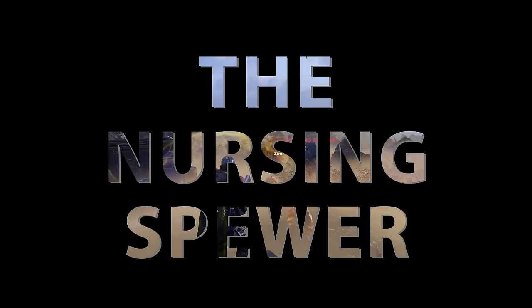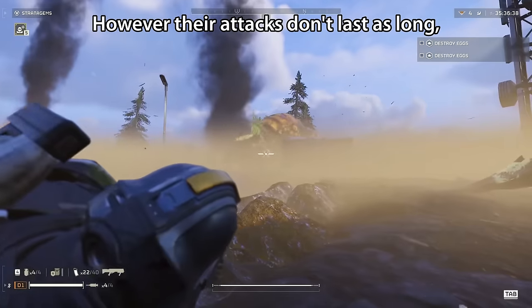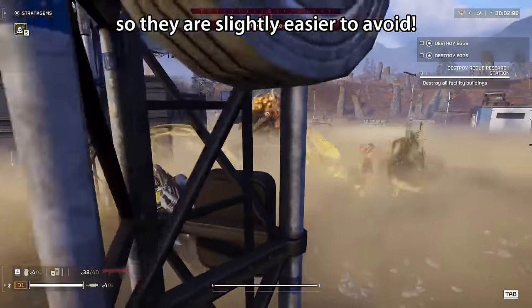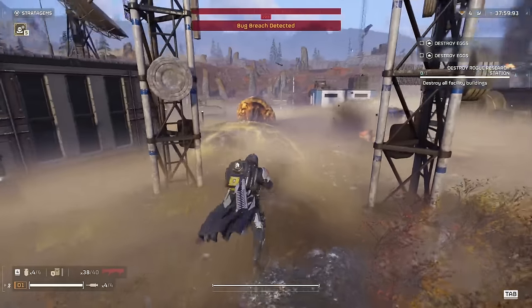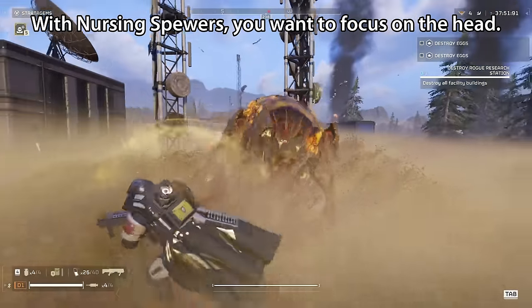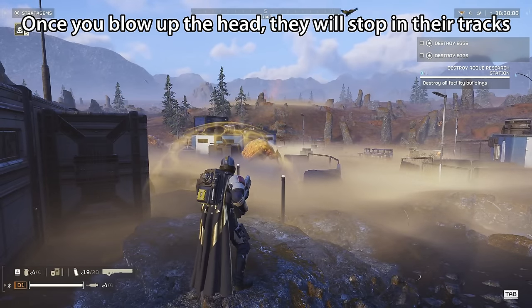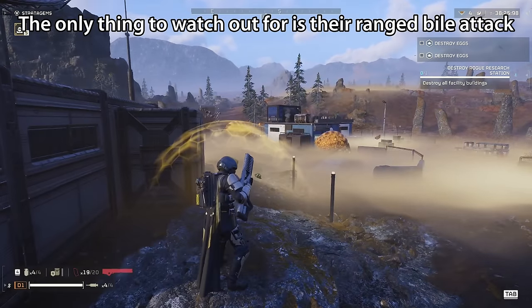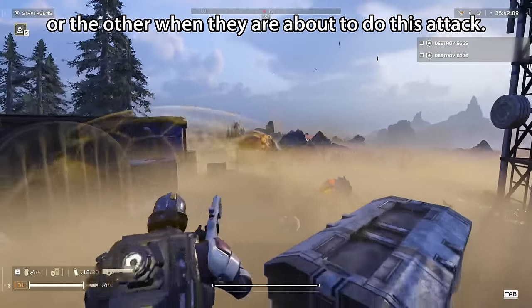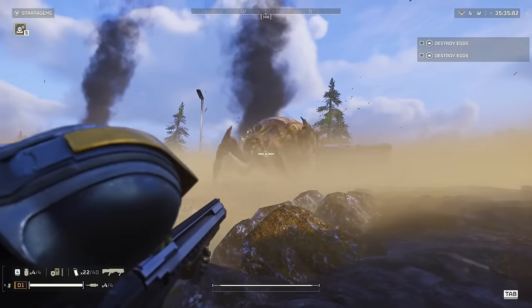Next up, you have got the Nursing Spewer. These are like the weaker, younger brother of the Bile Spewer — they have exactly the same amount of health, however their attacks don't last as long, they deal slightly less damage, and they have less tracking than the Bile Spewers, so they are slightly easier to avoid. You want to focus on the head: though you can blow up the giant egg sac at the back, the head is weaker, and unlike the Warrior, once you blow up the head, they will stop in their tracks and die immediately. Watch out for their ranged Bile attack — you will see them lift their head to one side when they're about to do this, so just dive in the opposite direction and you should avoid it 99.9% of the time. Other than that, blast their head and they'll go down in no time at all.